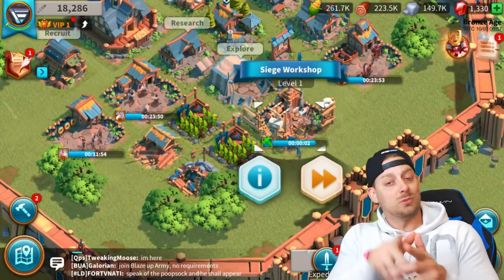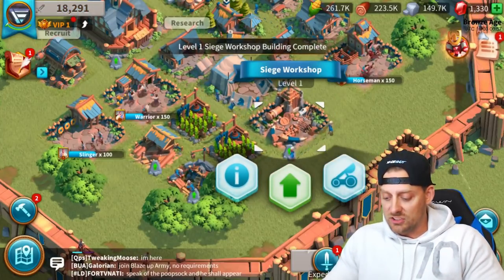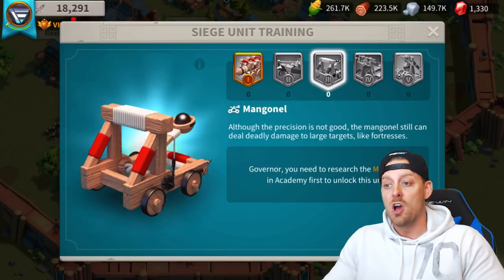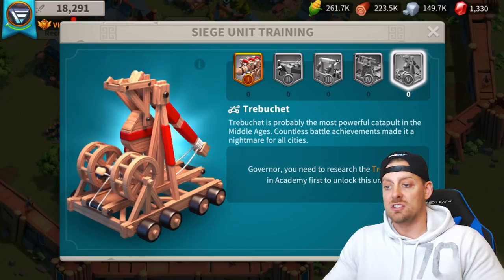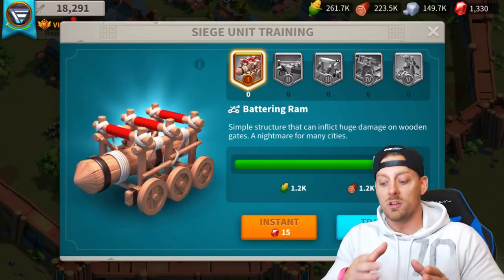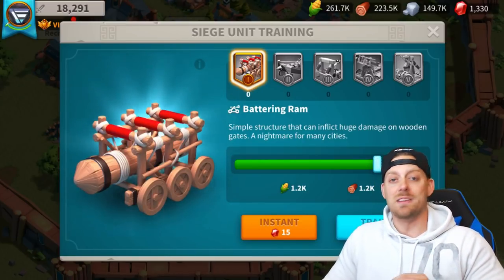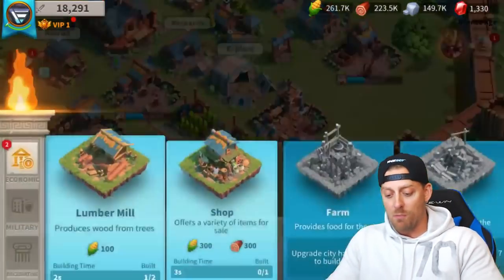Not to be confused with the siege machines in Clash of Clans — these are historical, medieval siege machines. You can see the different ones you can build over time as you upgrade. You're going to start off with the battle ram, which will help you get in through the walls of your enemy. I was actually attacked today for the first time and demolished by a level 5, so that was kind of a problem.